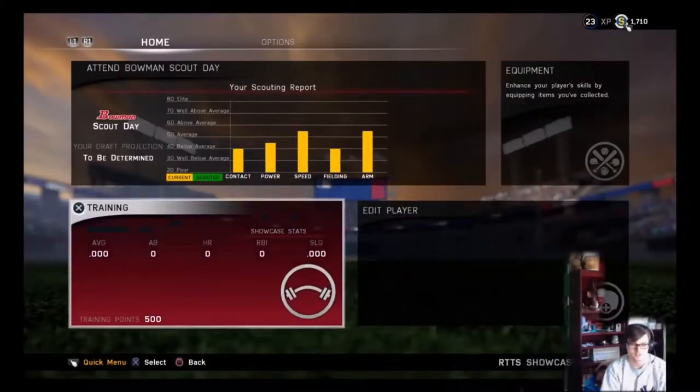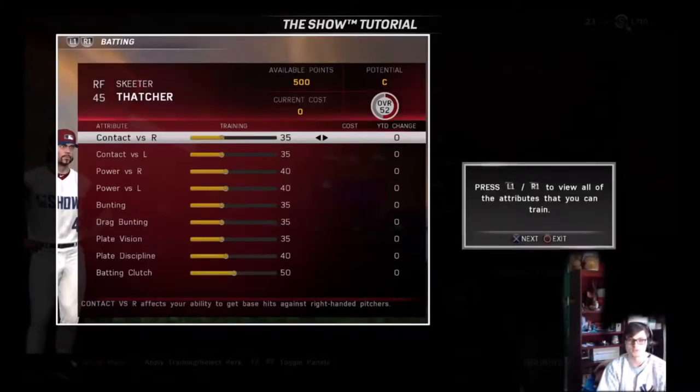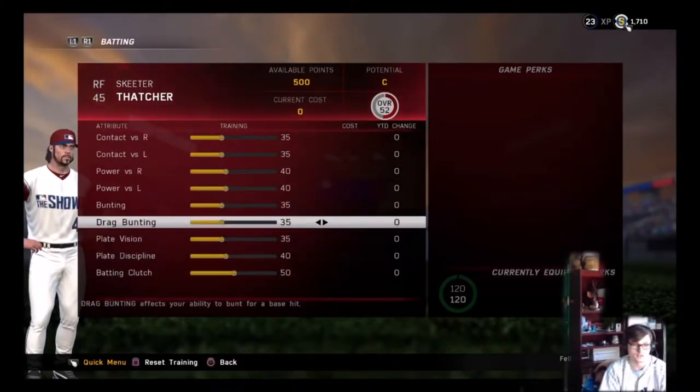Save those changes. We're looking at the scout day — we do have some available training points. 52 overall right now.